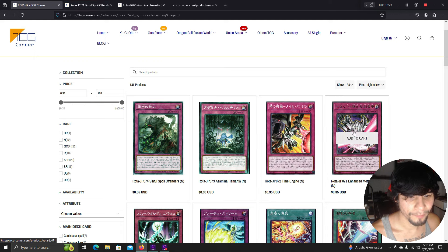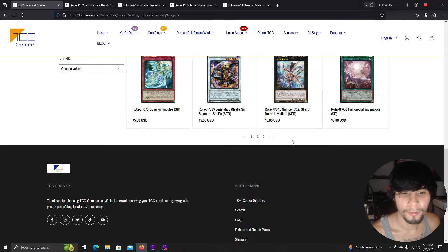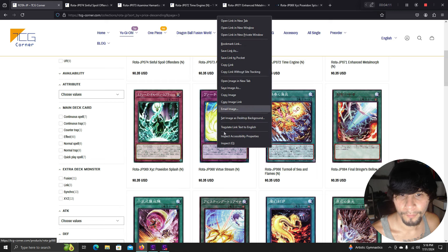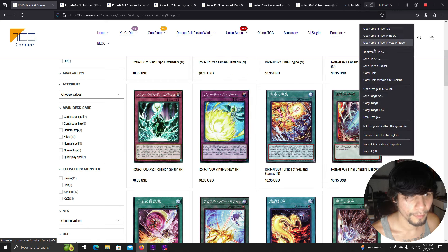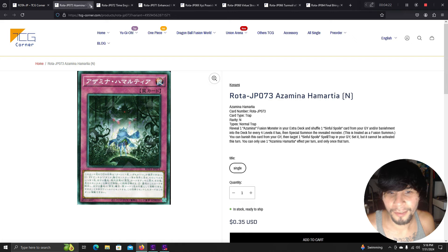We're down to the final cards. We have some more Metamorph cards here — that's Enhanced Metamorph right there. One XYZ card, and we have no visible effect on the Simple Spoils Offenders card.